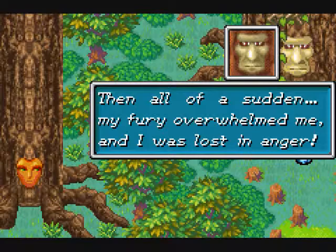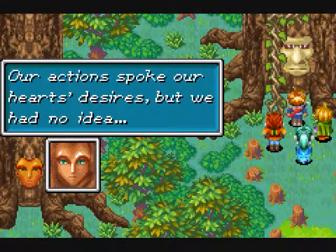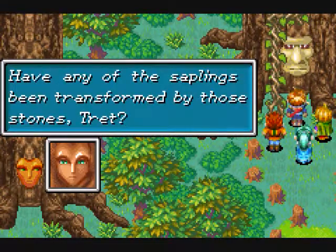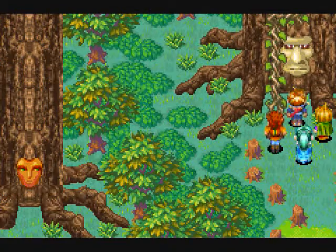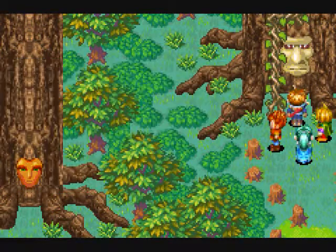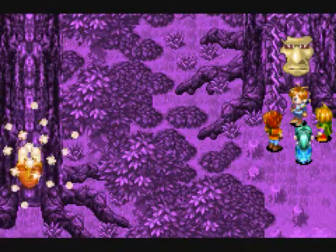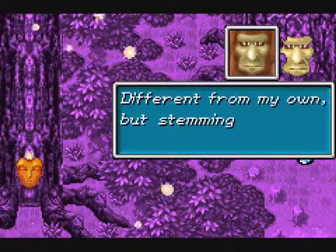We know what he's talking about — it wasn't just his anger, it was the Synergy Stones filled with Sorrow. Any of the saplings have been transformed by them. So the Synergy Stones also caused the animals to go berserk, and that's why we had to fight them on the way in.